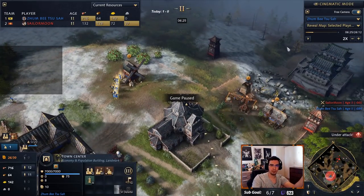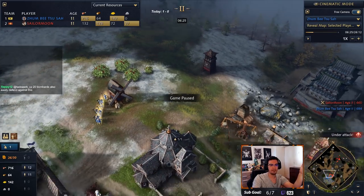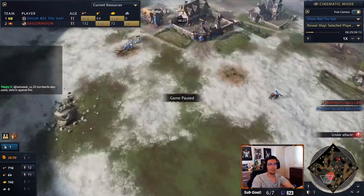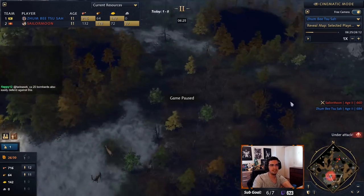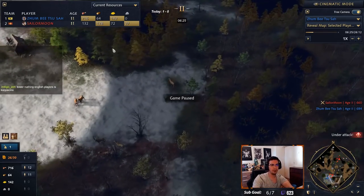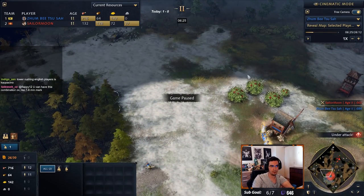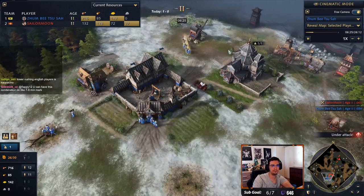I get a second scout and put it in the forest on the other side to see if workers are trying to tower from that direction. If there are no workers there, those resources are free for me. I move the scout north to track where towers are going up, and I use the archers to delay and kill workers that are trying to set up towers.